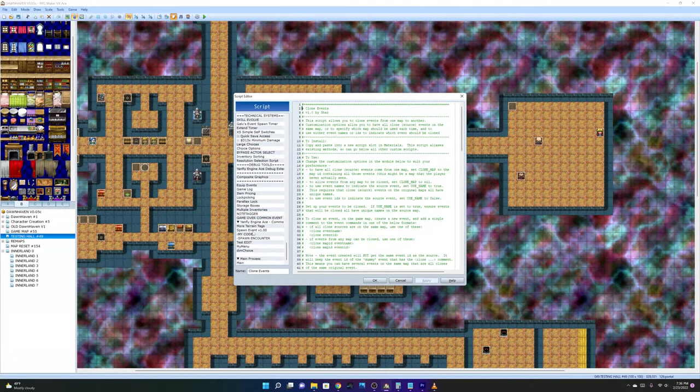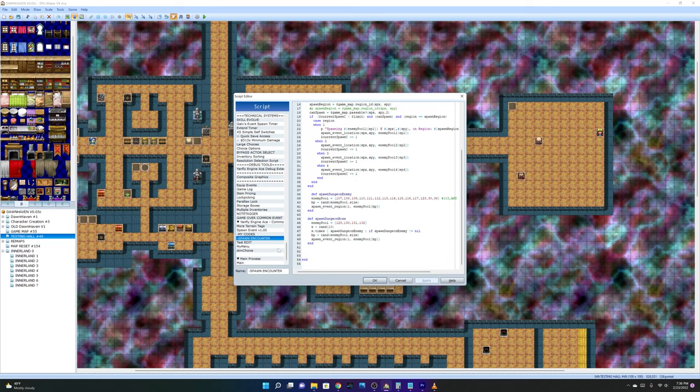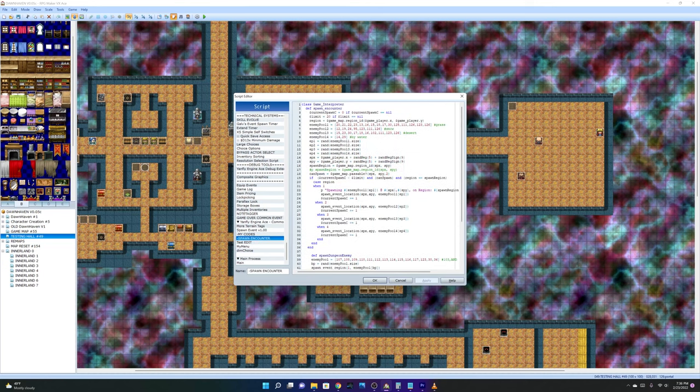Coming to the spawn events — this is the script that pretty much spawns enemies from my template map, which is Testing Hall, to whichever map I want them to be spawned in. If I go to Spawn Encounter, these are codes that I wrote myself.